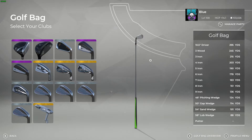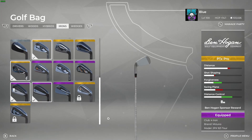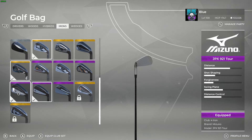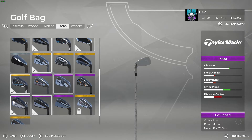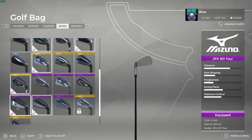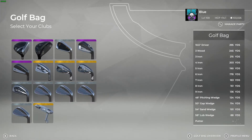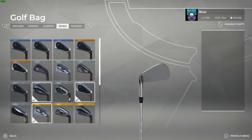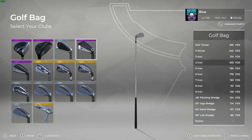So we go with the four iron. I chose the Mizuno JPX 921 Tour — the purple one. If you don't have the purple Mizuno unlocked, you could go with the Bridgestone, which only gives two more yards of carry. I went with the Mizuno to keep those two yards lower and maintain my gapping throughout the clubs. So the four iron is the Mizuno JPX 921 Tour.